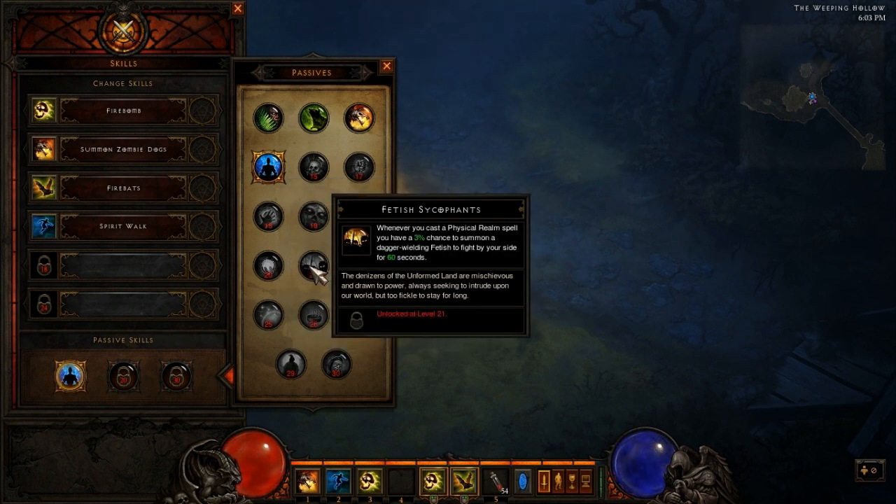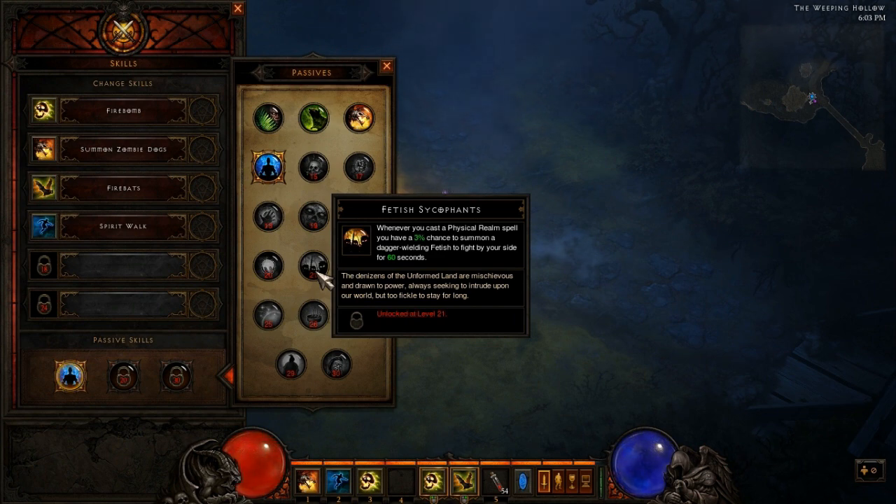Moving on to Fetish Sycophants. Whenever you cast a physical realm spell, you have a 3% chance to summon a dagger-wielding fetish to fight by your side for 60 seconds. They're just those little imp guys — little green dudes that will help you fight. When you cast a physical realm spell, you'll have a 3% chance to summon one to fight for you with a dagger for 60 seconds. Kind of cool if you want to stack up a bunch of zombie dogs, gargantuans, and a fetish Sycophant — you could get a pretty big posse of things to fight for you.